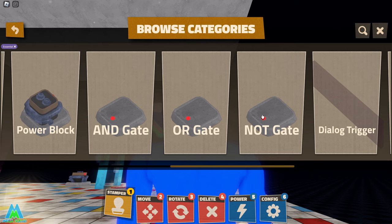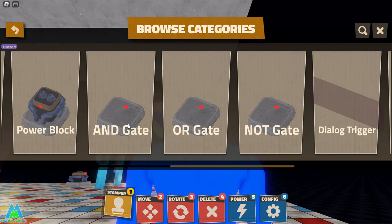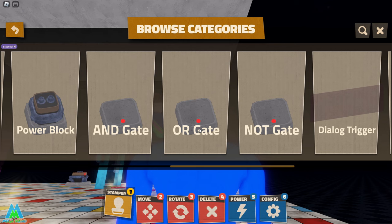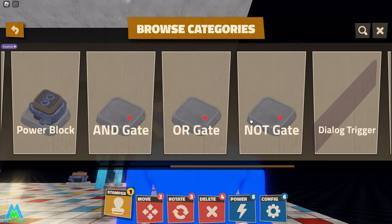Next, there are three items people ask about: the AND gate, OR gate, and NOT gate. At the moment, these have been disabled by the developers because they were too buggy. The AND gate is for when you want two puzzles to open one door. The OR gate is for when players only need to complete one of two puzzles to open a door. The NOT gate would be used if you wanted players to complete a puzzle to close a door. When they're working, I'll do a full tutorial with different examples.